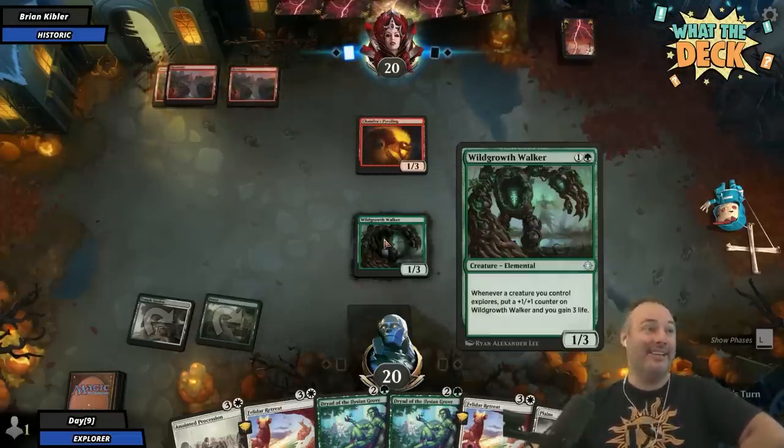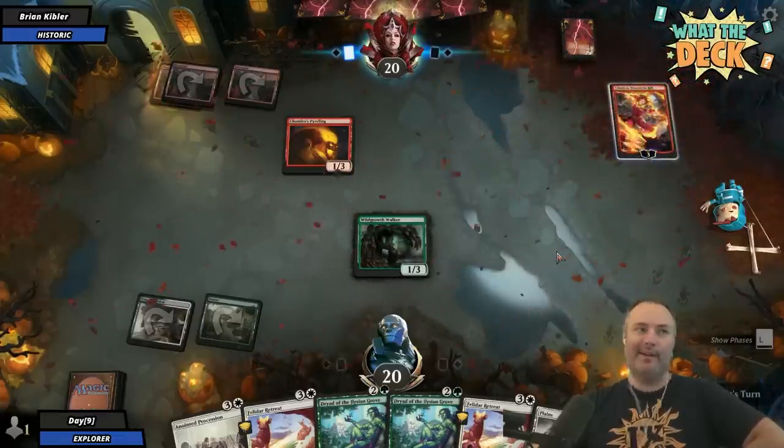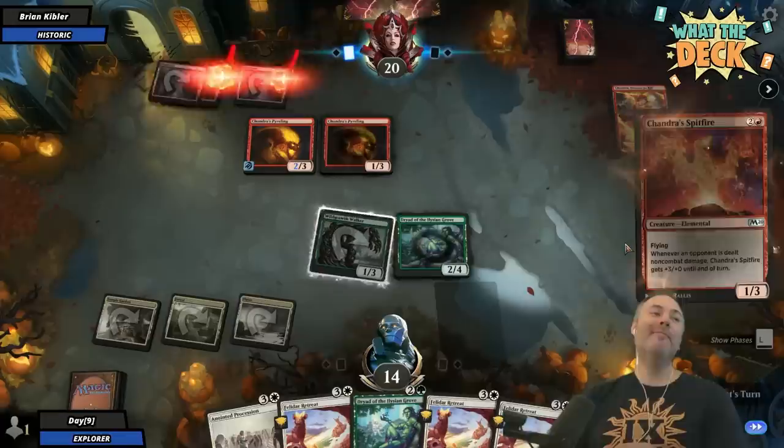I was literally telling the story of how if you played mono red and your opponent played a forest, you would go, 'No Wild Growth Walker on turn two.' No Wild Growth Walker on turn two. Brian, I picked the wrong deck.